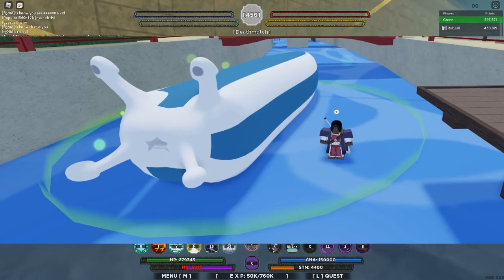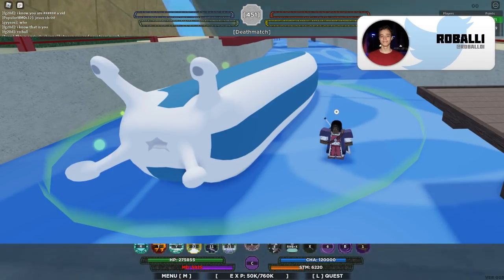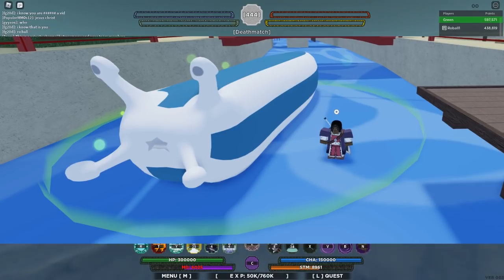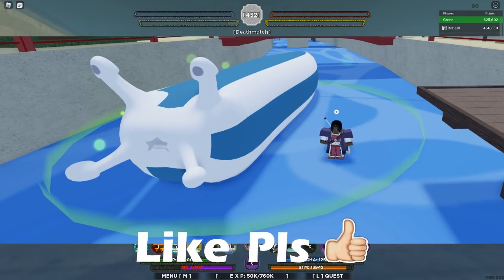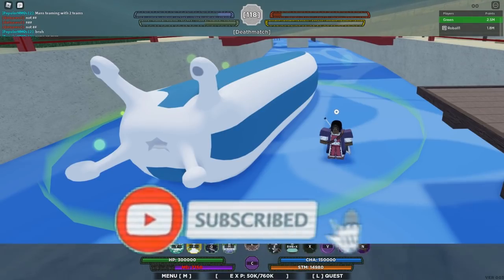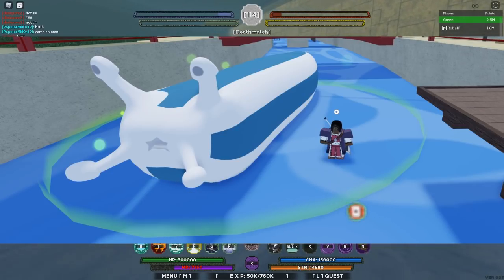The next thing coming is the Slug Sage spawn time and everything. If you didn't play NRPG Beyond, this was actually broken in that game — you could literally pop it, stay in it, heal, and run around without getting hit. So this is definitely going to be one of the most overpowered healings in the game. I'm definitely going to try to get it and showcase it, because they're probably going to make it super rare. Snake Sage is probably going to be rare as well. The healing in this game is really important.